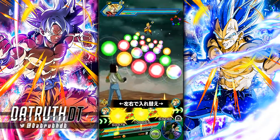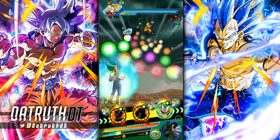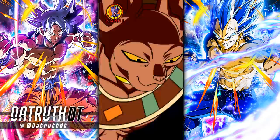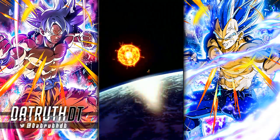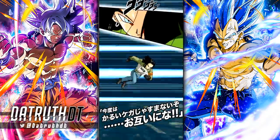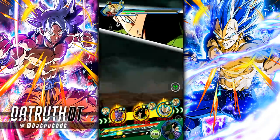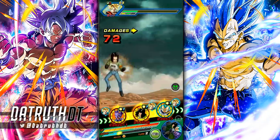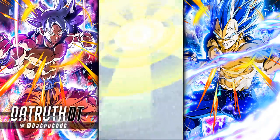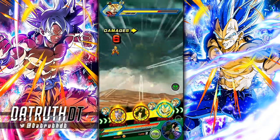Evolution Blue Vegeta's ki mechanic is simply: whenever he performs attacks, he gains ki. He has a built-in additional attack, so even at 55 potential the chance of him doing two super attacks is around 30%. Once you get multiple dupes and build additional in the hidden potential system, you'll have a much better chance of busting out multiple attacks. LR UI Goku gets ki whenever he dodges, with his 70% dodge chance, so he super attacks much more easily.